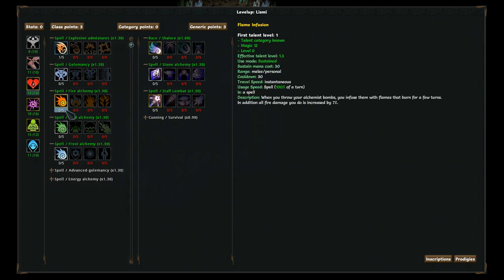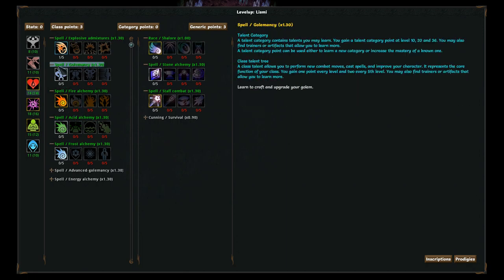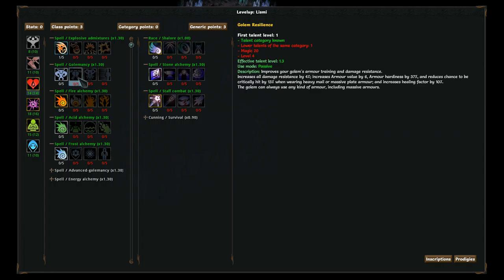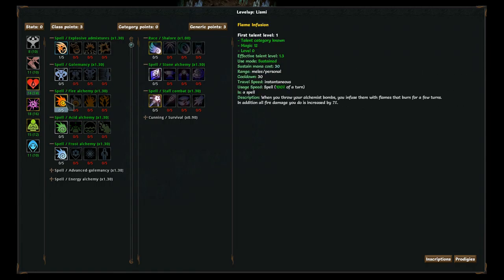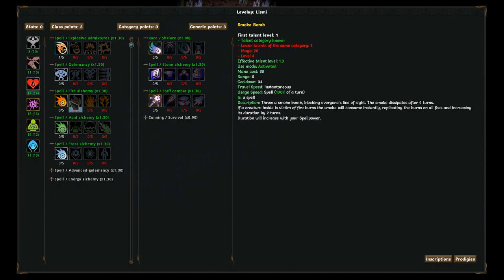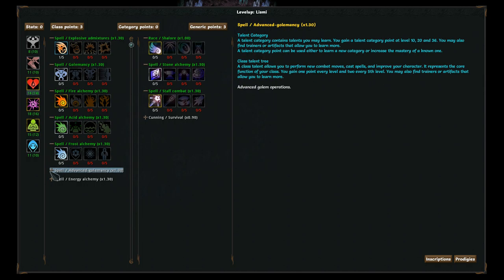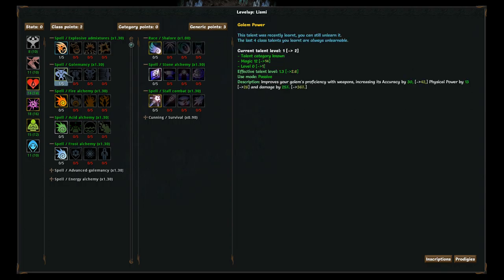Let's see, what else do I want to do? I probably want to go into one of the elements. Golemancy improves your golems, so you can have a tank running around with you. Flame is damage over time, acid is blinding, frost is freezing, advanced golemancy, and energy alchemy. Looks like I probably want to pick up golemancy just to have something to tank for me.